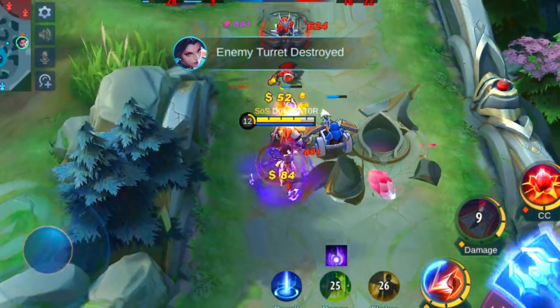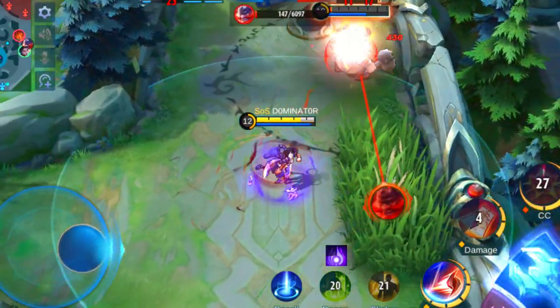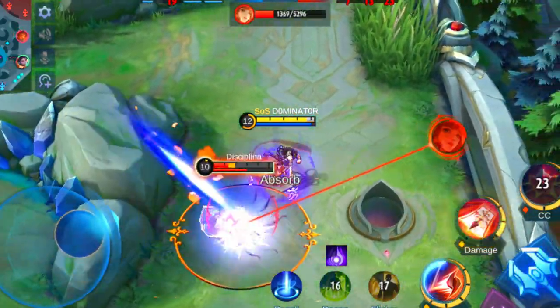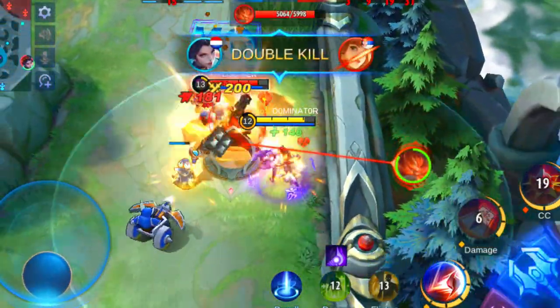In late game there are different kinds of heroes that can take Hanabi out. Her bouncing basic attack lets her heal quite well, therefore you need high burst damage to take her out quickly. Choose heroes like Vale, Eudora, Cecilion, Aldous and Karina.